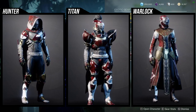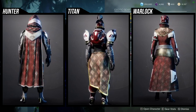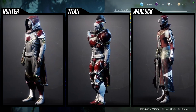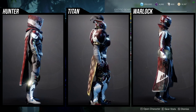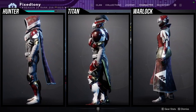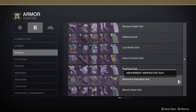Xur is selling the New Monarchy armor, which is really really cool. Definitely pick some of these up, especially the Hunter pieces — I like a lot of the Hunter pieces. To be fair, if you don't pick this up from Xur, you don't really have a choice since it's a world drop.